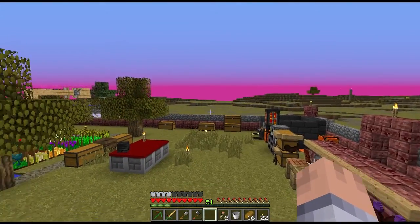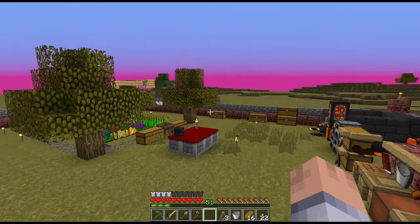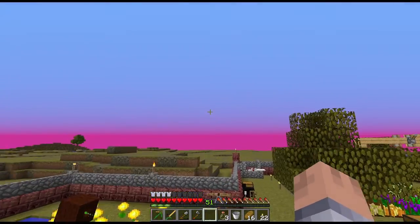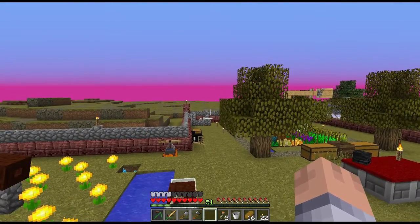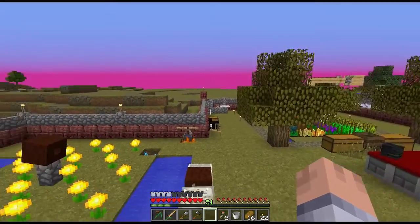I noticed there are mobs — I thought this was a peaceful dimension, but it isn't. I got swarmed here once and killed when it started to rain. Mobs were spawning outside, so that's when I made this wall around here, just so you can build in peace in case it rains.